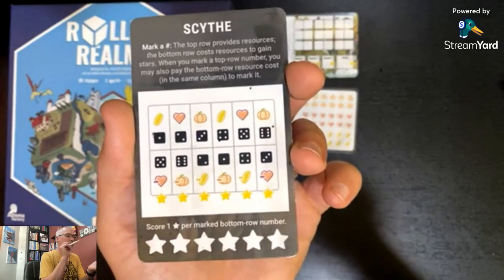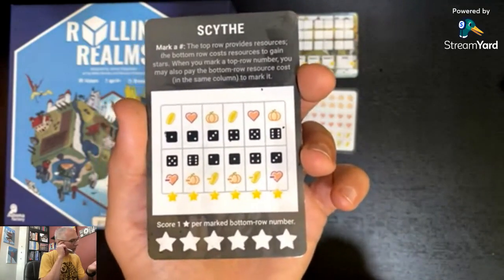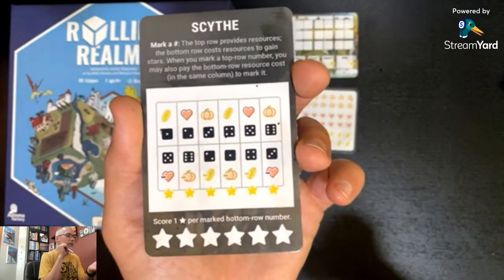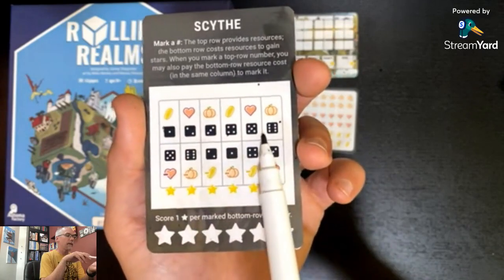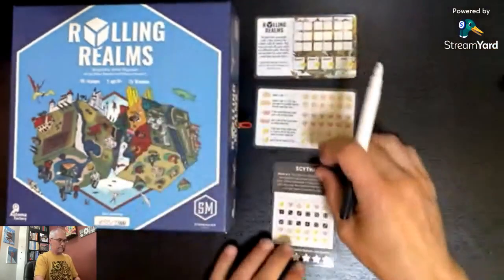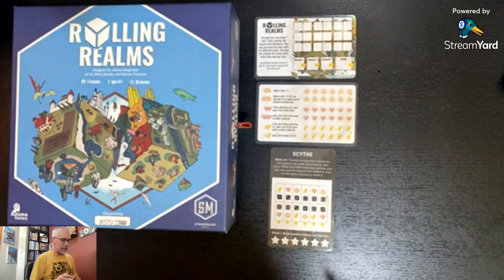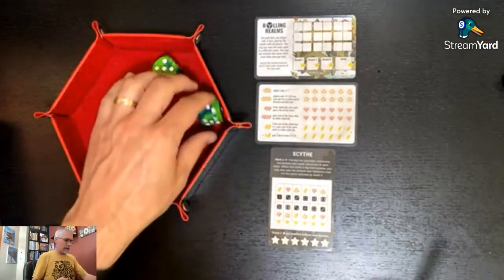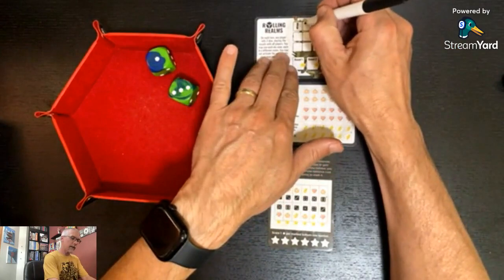This is going to be a little tough to get stars because I'm not going to have very many resources early, so I'm probably going to have to spend some early turns to get resources so I can hopefully get something. We may have to do a little manipulation to show the top row / bottom row connection. Let's get rolling — one and a three.